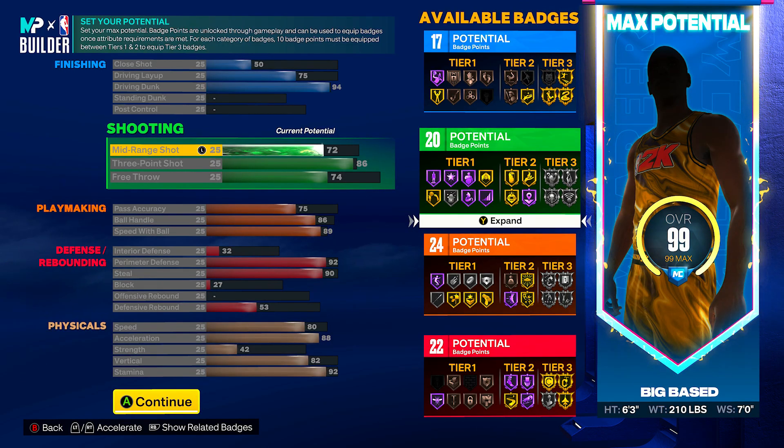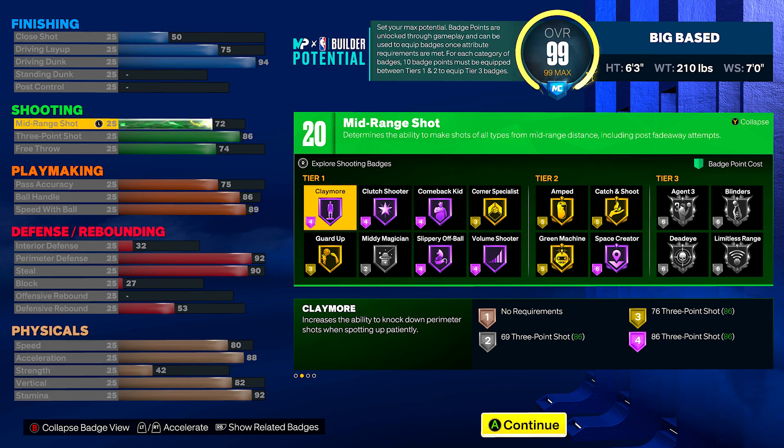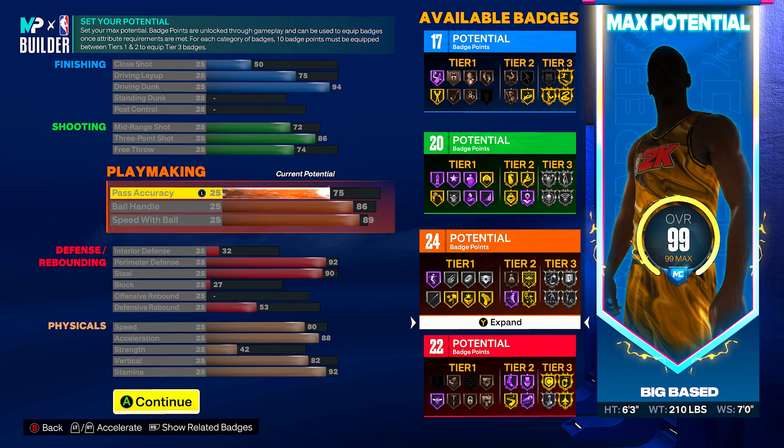For shooting, you got a 72 mid, an 86 three-point shot, and a 74 free throw — that's why this build will also be good for rec, because we put up the free throw. Tapping into the badges: Hall of Fame Claymore, which is probably one of the best spot-up shooting badges in the game. Gold Corner Specialist in the tier ones. Tier twos you're getting gold Amped, gold Catch and Shoot, gold Green Machine, and Hall of Fame Space Creator. Tier threes you're getting silver Limitless, silver Deadeye, Asian Three, and Blinders.